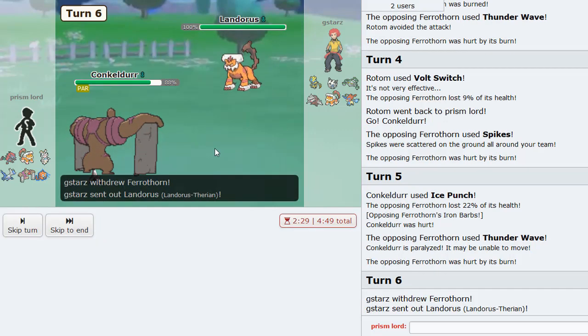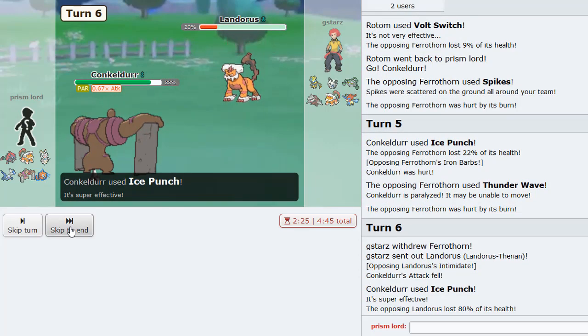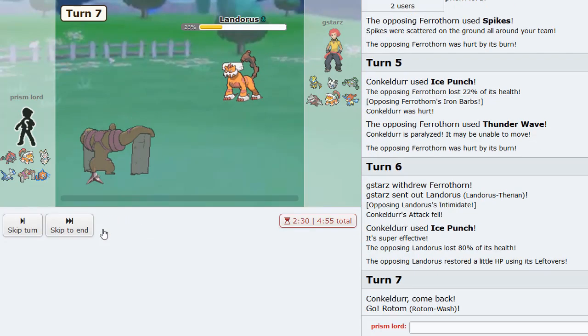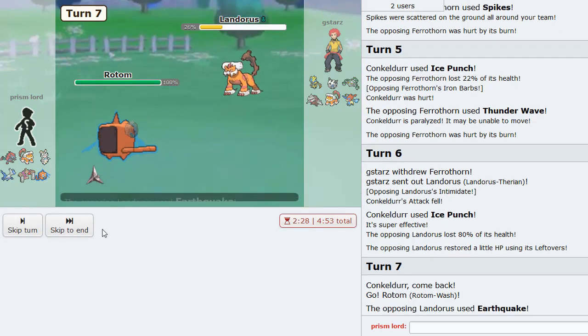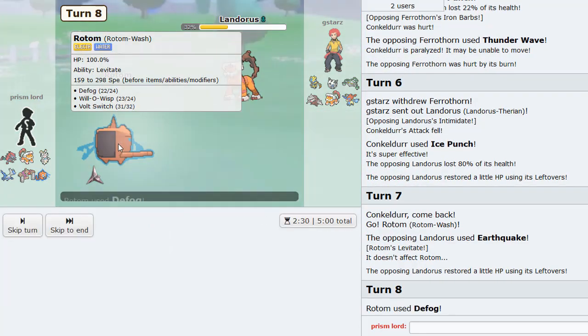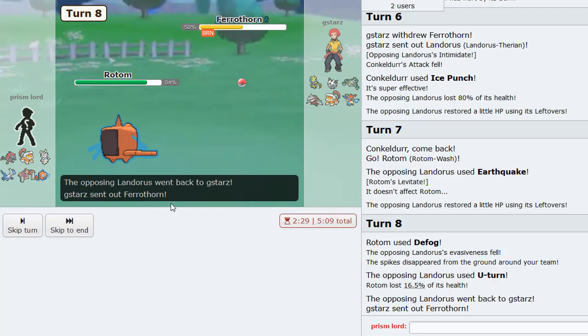You already know he's switching out - there it is. Back to Rotom we go. Defog these hazards away of course. He Earthquakes. Just get off the Defog here - I might be faster actually, yeah I am faster. Nice! So we got rid of the Spikes. Goes back into Ferrothorn.